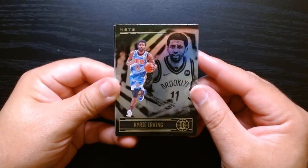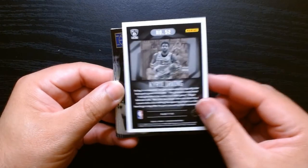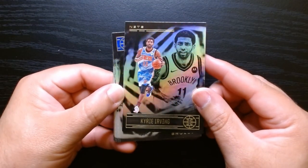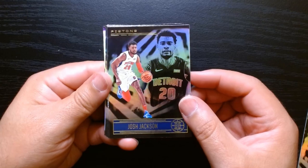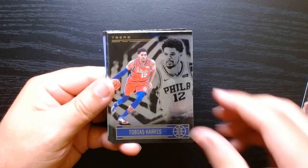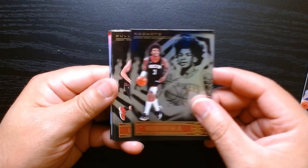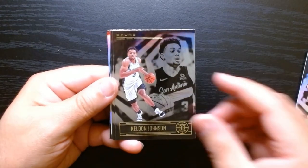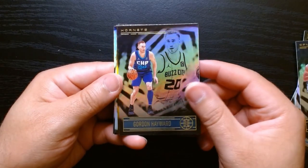Here we are — Kyrie Irving in his Brooklyn Nets uniform. Illusions is always pretty cool. I love the set, the cards are always nice. I don't think it's one of the sets that will hold a ton of value like Prizm or even Donruss, but it is — look at that — it's always very nice. They're all holographic. Kevin Porter Jr., Lori... Gilgeous-Alexander... Gordon Hayward, who just retired.